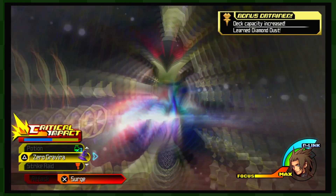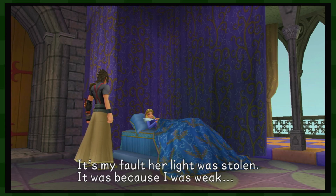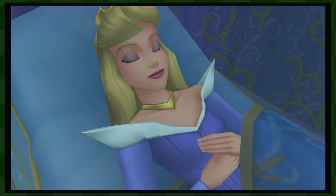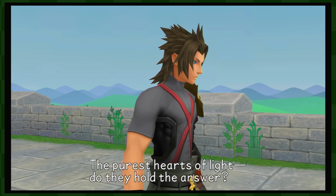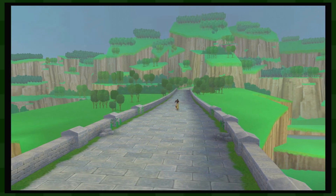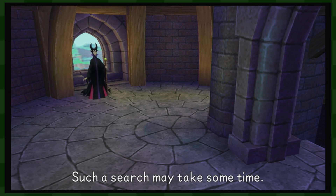Hey, deck capacity increased and we learned Diamond Dust! It's my fault her light was stolen — it was because I was weak. I'm sorry. I'll get your light back, once I learn to stand up against the darkness. Why would Master Xehanort imprison the light? The purest hearts of light — do they hold the answer? Seven purest hearts, each completely void of darkness. Such a search may take some time.